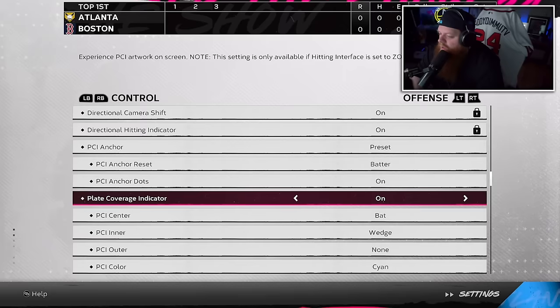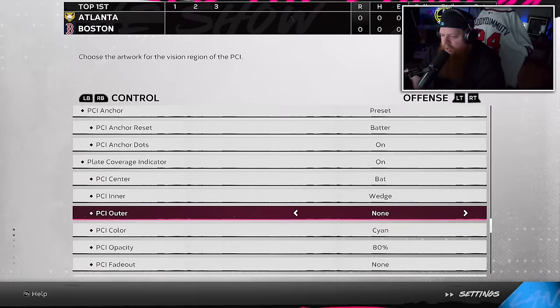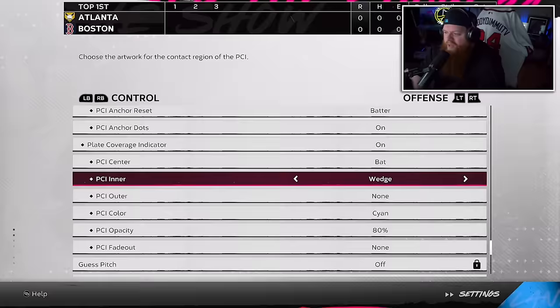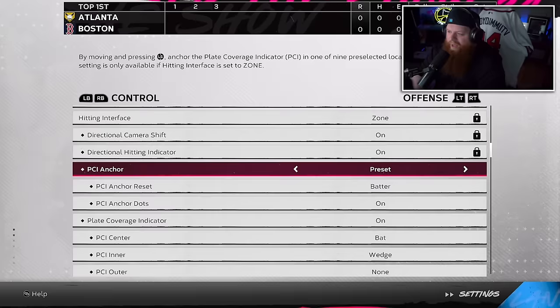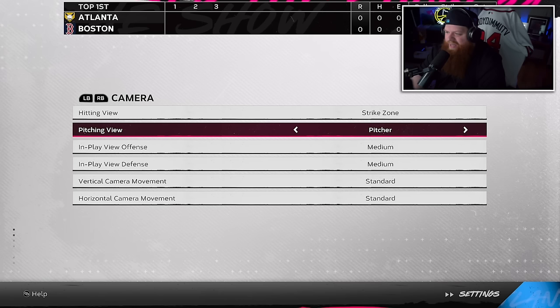A lot of you have been asking about my settings, so I'll tuck that in here. For PCI center I'm going bat; for PCI inner I'm going wedge. Color is cyan, 80 opacity. On smaller difficulties like moments I like to make it a little smaller and just go diamonds. For All-Star and higher, bat and wedge is what I feel good on. Strike zone one camera for hitting, pitcher camera for pitching, in-play medium vertical, camera standard — everything else standard.